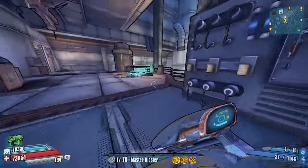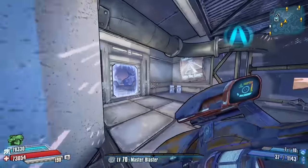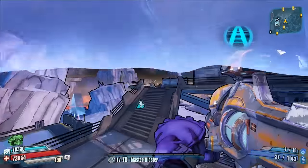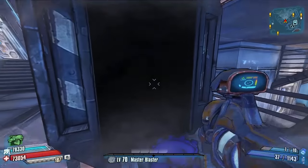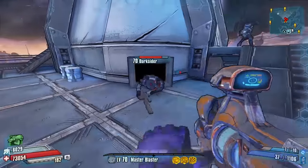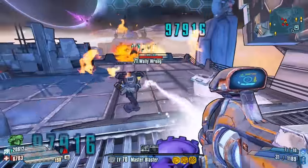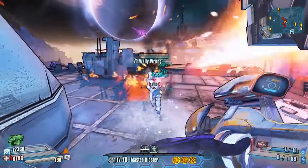I've done plenty of these now so you guys should know what we're doing here. Today we're going to be looking at the legendary laser weapon the Absolute Zero, which was added into the Claptastic Voyage DLC when that came out. So without further ado, we'll get on with the guide and start off as always by letting you guys know how to get your hands on the Absolute Zero.